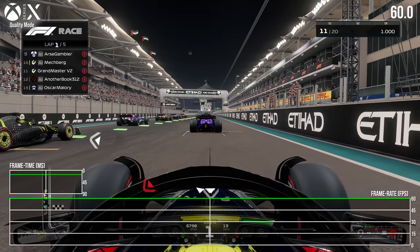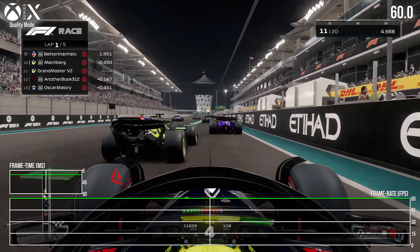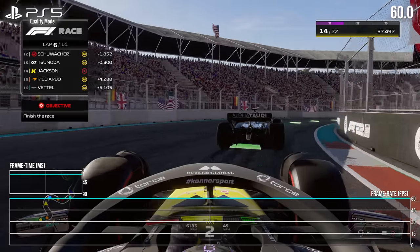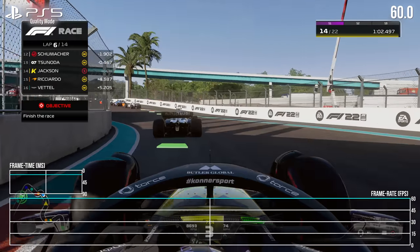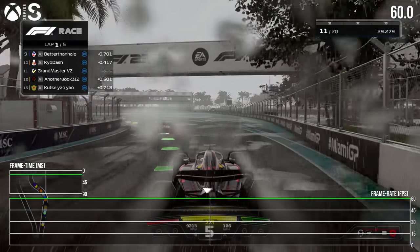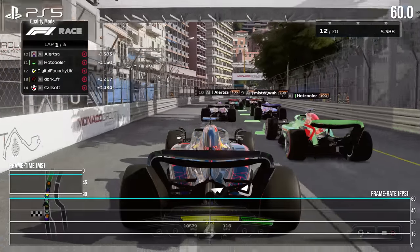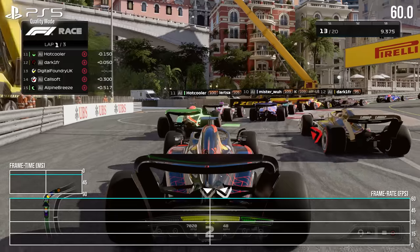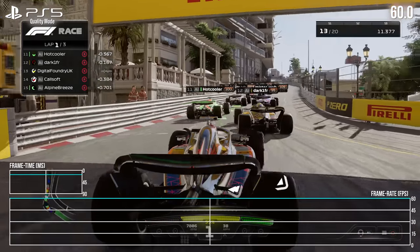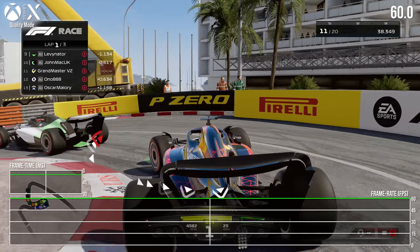Jumping over to performance testing, the framerate in F1 23 is a curious point. Whether it's PS5, Series X or S, Codemasters has seriously put in the legwork to make sure it's a rock solid 60fps on each. As far as the core racing experience goes, all are in perfect shape. PS5, for example, locks to 60 even on the most taxing circuits like Monaco, with all AI cars in view and heavy rain. It just flies through, and likewise for Series X — not a single frame dropped.